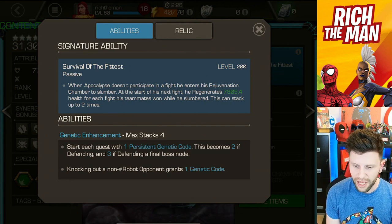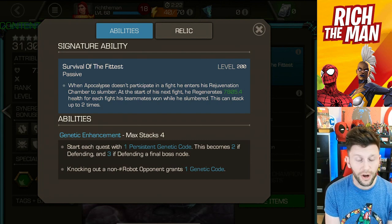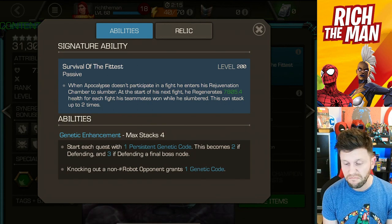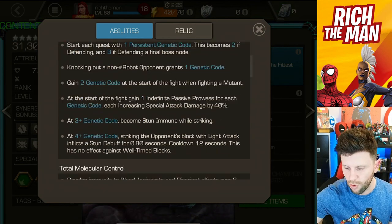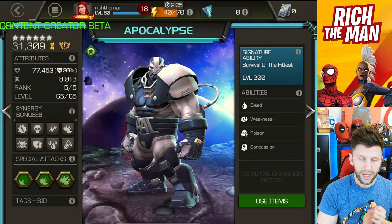He has a funky signature ability which I personally love. I have a 200 signature version and find it incredibly fun - the idea that you can basically bench him for about two fights, come back, and find you've built up a nice amount of regen. That can be very handy for things like incursions and so much more.